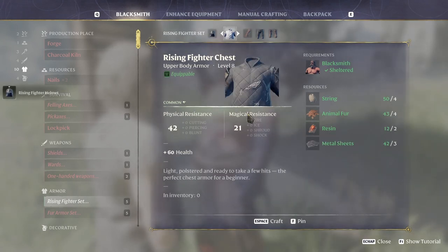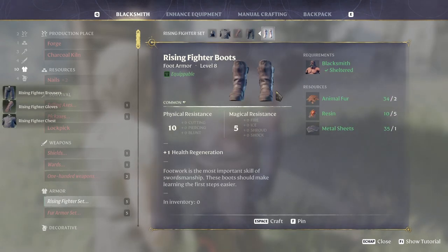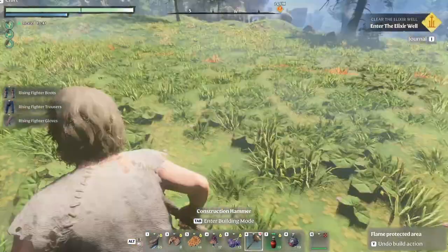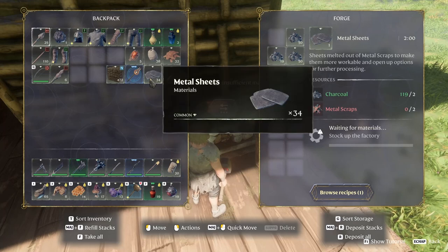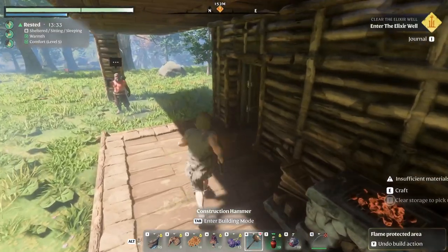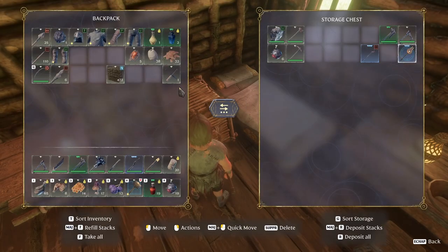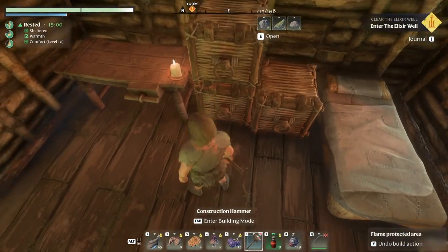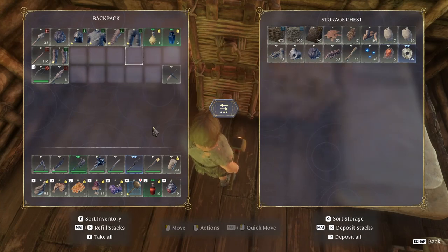Is he sheltered now? I think he is — yep, he's sheltered, amazing! So make me a helmet, the chest piece, gloves, trousers, and boots. Thank you very much. Let me put the metal I have left in here. The thingy just built over him — good enough.